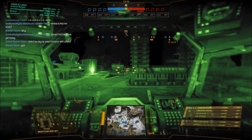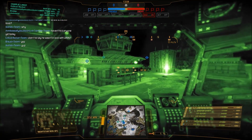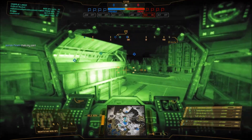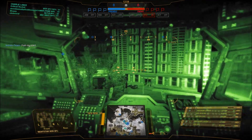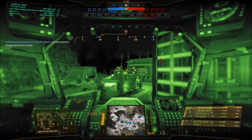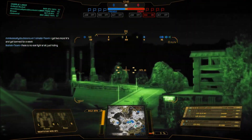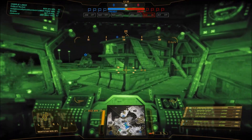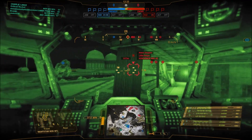Now in MechWarrior Online, by sacrificing one of its energy hardpoints — down to 5 — it gains the ability to take an XL, standard, or light fusion engine 400. It comes with an XL380 standard, which means your speed can be a lot higher. Looking at Smurfy, it has 5 energy compared to 6 on the other variant, with the same two ballistics, so you're not losing a lot.